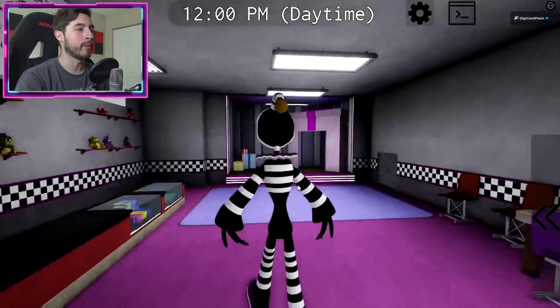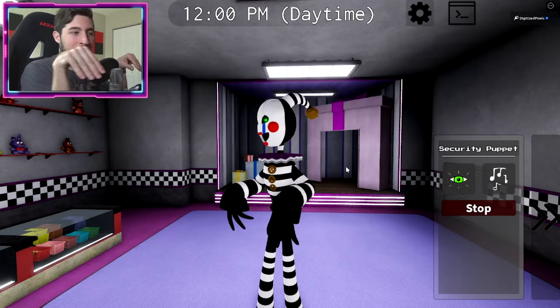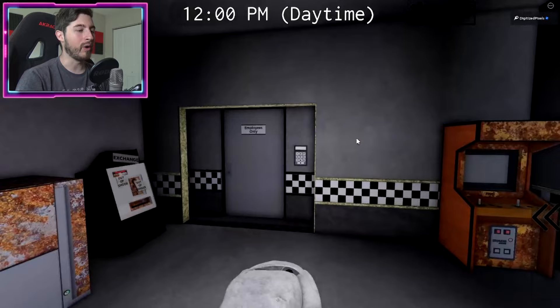Then we got the Advanced Security Marionette, which is adorable — just the way it spawns in inside of the music box. This one is really nice, really cool. Even the performance is adorable; it's just like the little hands doing their thing.